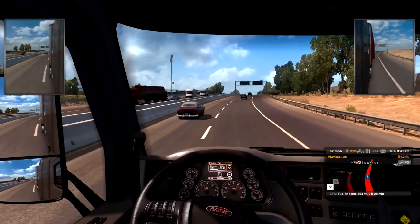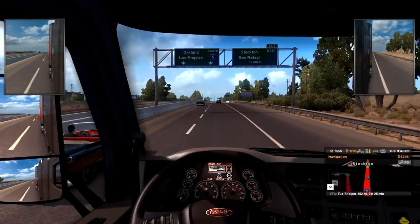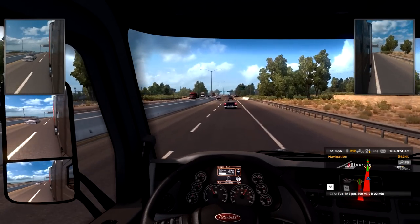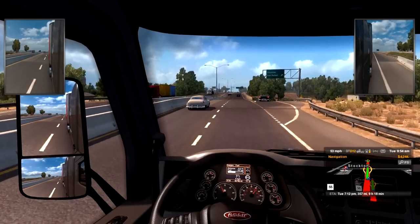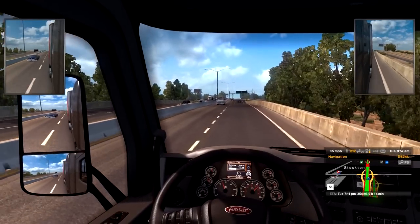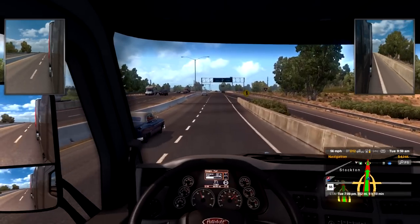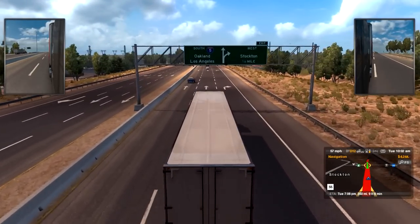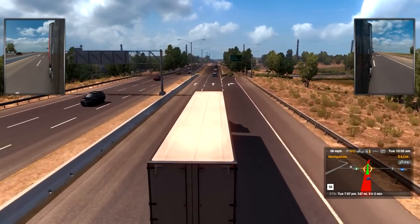Distance 519 miles. Look at the dash right there - fuel 108 gallons, we're definitely gonna have to stop for fuel, that's ticking down pretty quick. It even shows you your overall mileage on the vehicle, the temp outside - that is sweet. Time 9:56 and I'm going apparently zero miles per hour? We're definitely gonna have to stop for gas.